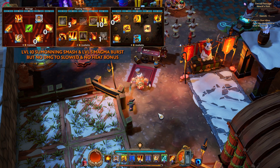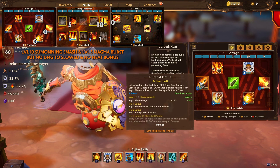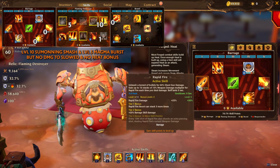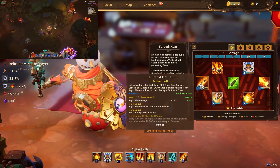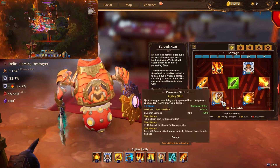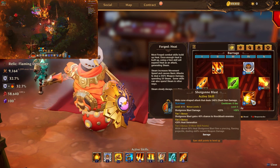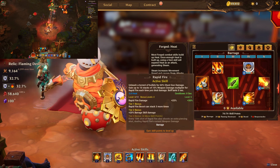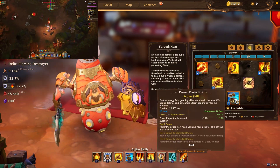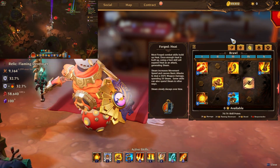Rapid Fire gives 20% barrage skill damage — that's all I need from it to make Pressure Shot stronger. Shotgun Blast gives 20% heat generation, which works for Pressure Shot, Vortex Bomb, and the other skills. If I decide to use Rapid Fire it works for that too.